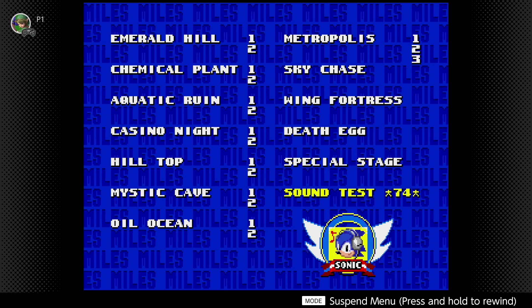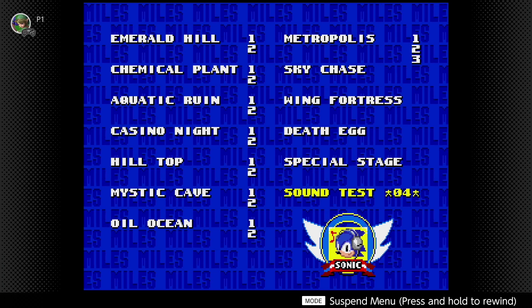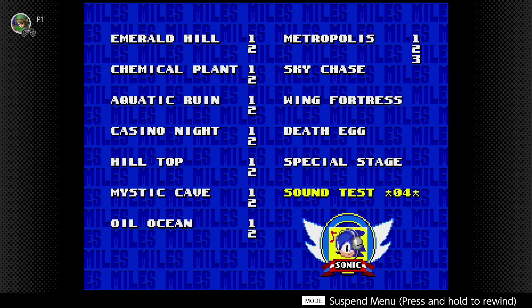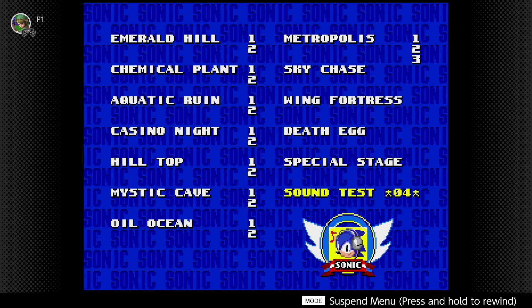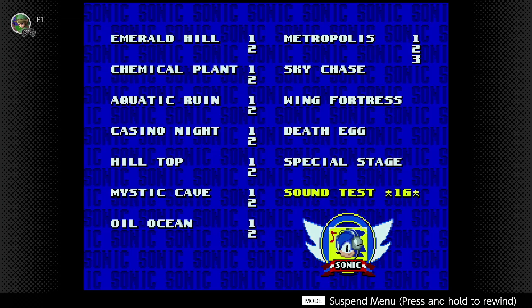The next cheat we're going to put in is the Super Sonic cheat, which unlocks Super Sonic for you to use at any point in the game. As long as you collect 50 rings, you can jump and you'll transform into Super Sonic. This passcode is going to be 4, 1, 2, and 6. So let's go ahead and put that in: 4, 1, 2, and 6.